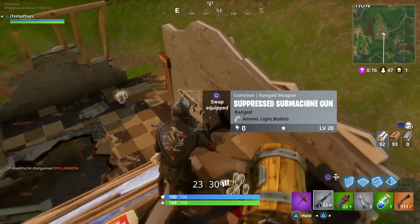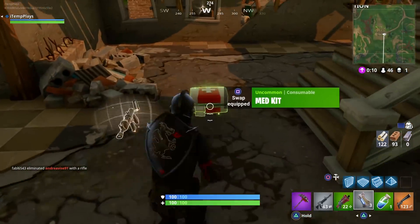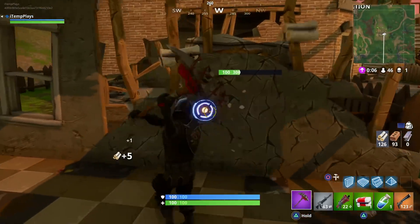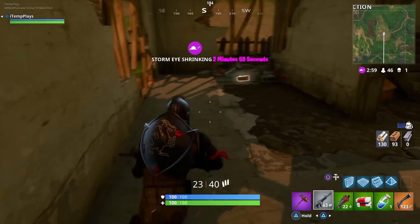There's another shield potion in the opposite one. Med kit here for me. I don't know what I want to drop here — I want the med kit, I'm going to drop my nades for it. We don't even have that much time. It's a slurp potion. I'll throw it on, but it's not that good.